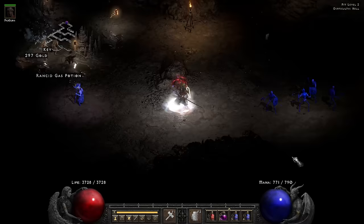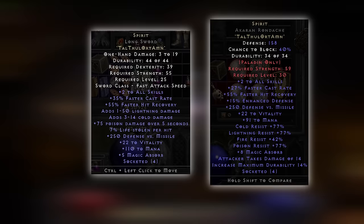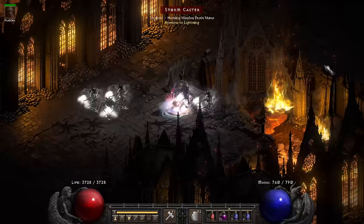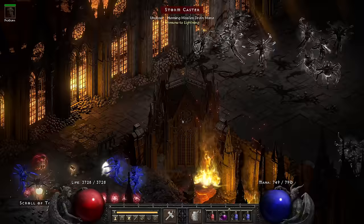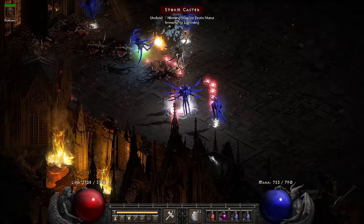Now once you get done with the playthrough, or towards the end of it, what are some good budget options that can make this character even better? A lot like many casters, the Spirit Sword and Spirit Shield are going to be good options, along with pretty much anything that works for a generic caster. Maybe you find something like a Wizspike or a Suicide Branch along the way. Super early on, make yourself a Stealth armor - just like pretty much any caster in the game - the extra FCR, run/walk, and hit recovery can really help you out.